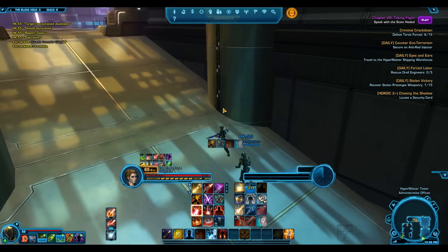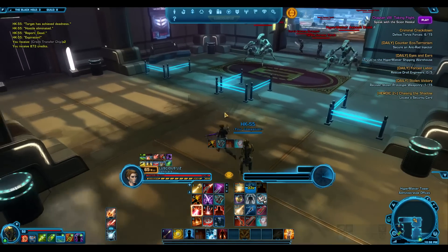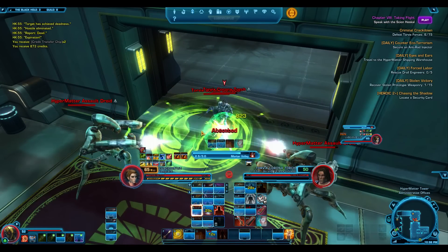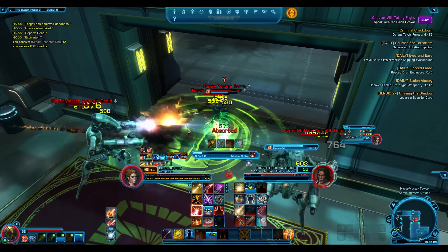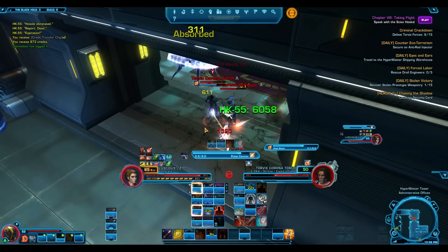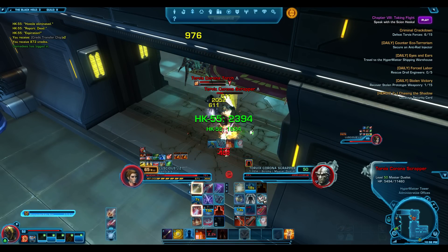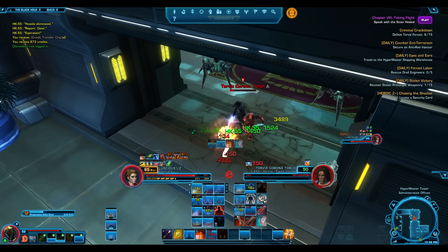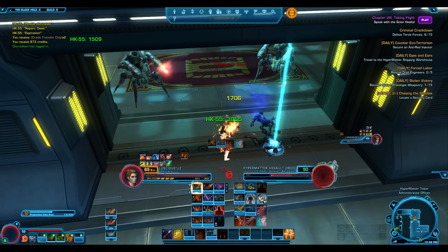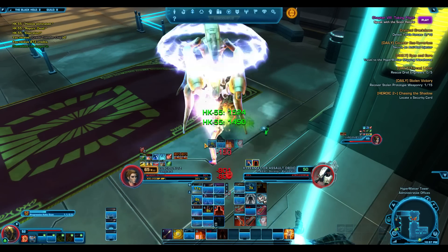I might have a go at some of the hard mode flashpoints. I need to get my tank gear sorted, so I'm going to start leveling alts and use their commendations. Doing away with all the separate stats is actually not a bad thing — bear in mind, if you're struggling for gearing, you can use companion gear on yourself now in 4.0. Gearing is not a huge issue anymore.